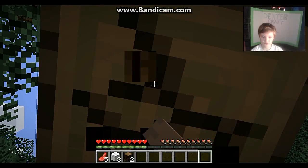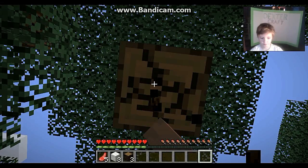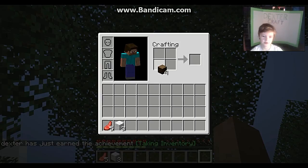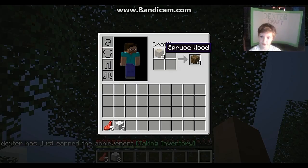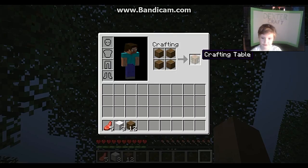Get four pieces of wood, and then put them in your inventory. Press E to open your crafting inventory, and then put your wooden logs in any order and it will make wooden planks. And if you surround your crafting recipe with wood just like this, you get a crafting table.